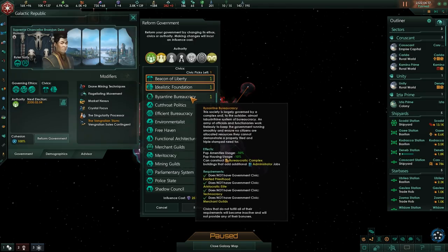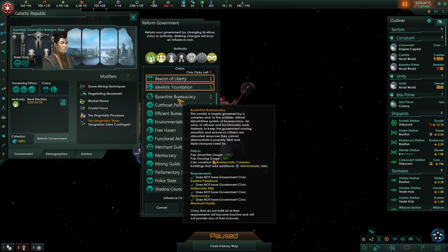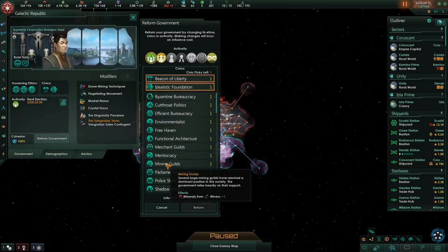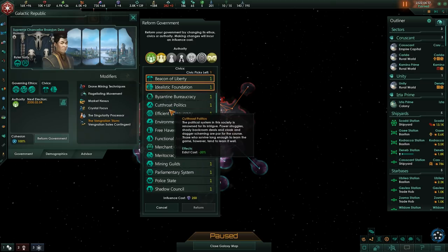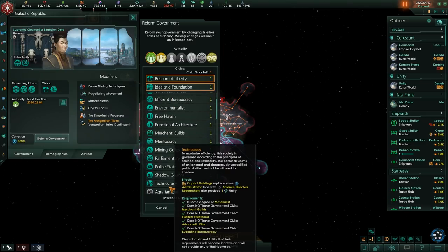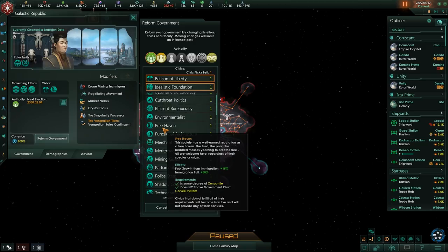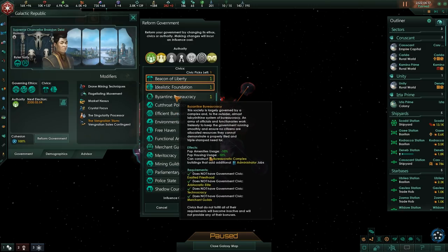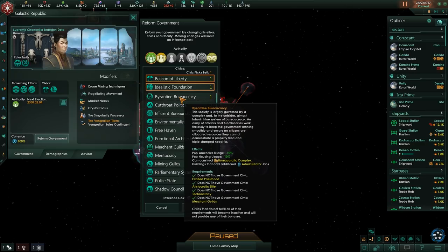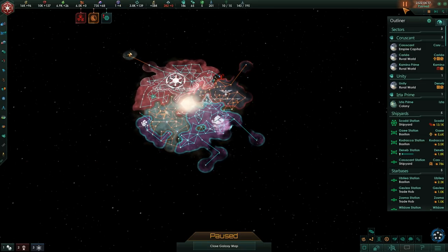Pop maintenance minus 10 could be good because we are always running low on consumer goods. We'll look at some of the other ones - edict capacity, because we're very close to what I think will be the last war, so I'm not going to go for anything that would be a long-term huge benefit. I'd rather just go for something that's going to help us in the short term. Functional architecture reduces build costs and upkeep for all buildings and districts. Free Haven gives pop growth from immigration. For right now Byzantine Bureaucracy is going to be our best option, but we can't do that because it costs influence and we only have four, so never mind. We'll wait until we have our influence back up.